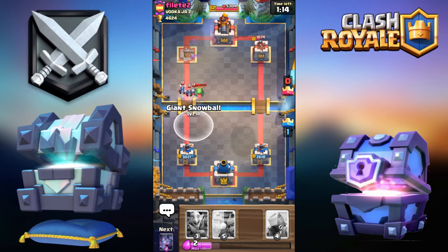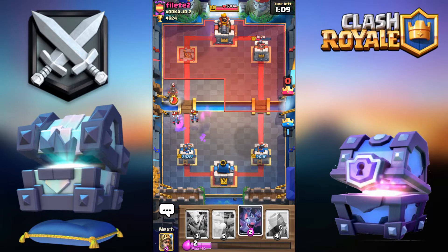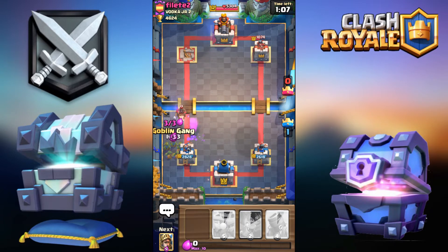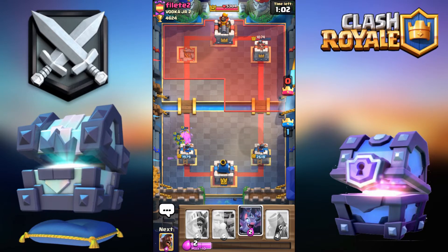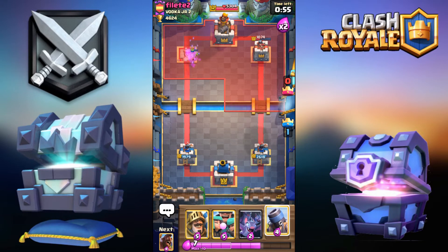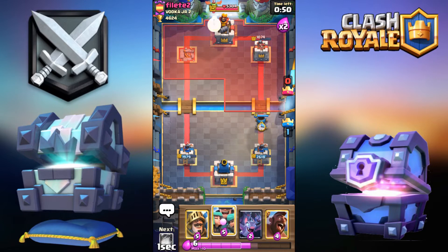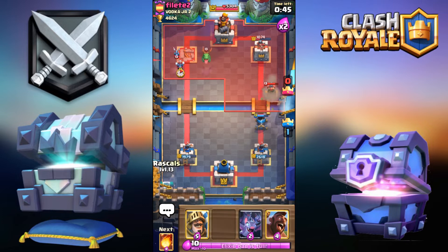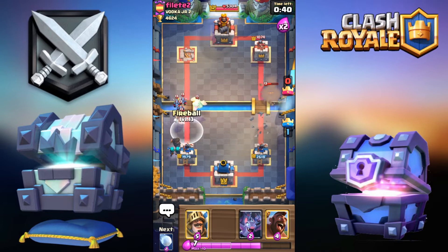He's going to go for Hog right now — I'm just going to Snowball. We were able to mitigate almost all the damage. I'm going to go for the Goblin Gang. He only has a Zap, so the Goblin Gang will still survive. This is key critical thinking in a battle: what kind of small spell does my opponent have? Snowball, Log, Zap, Barbarian Barrel? If he has Barbarian Barrel, you won't go Rascals up top. If he has Snowball, make sure not to drop Bats to counter a Hog.